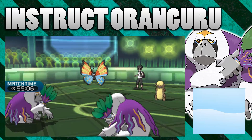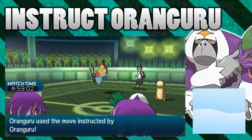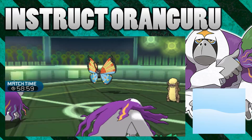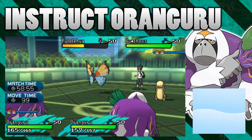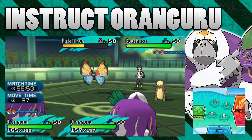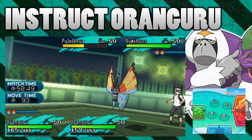It's going to target Vivian and do quite a lot — okay that was a crit, that's why it does so much. And then you'll see the Instruct going again; the two Orangurus are talking to each other right now and Foul Play goes off — that looked really funny, the two Orangurus just having a conversation mid-battle. So that one Oranguru on the right-hand side of your screen moved twice that turn. How cool is that?